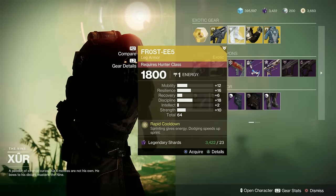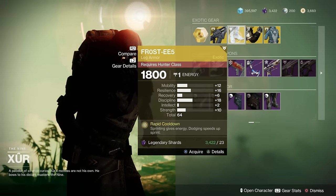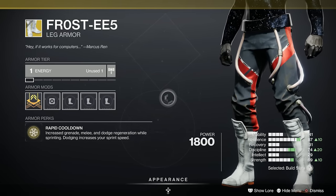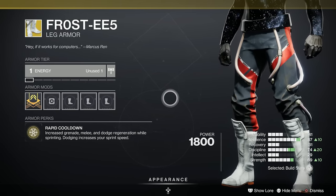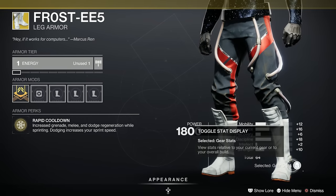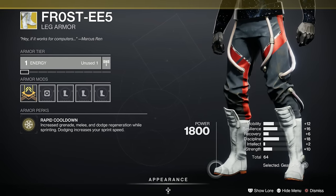Next we've got the Frosties for the Hunters. Increased grenade, melee, and dodge regeneration while sprinting — totally brilliant, utterly useful in loads of situations, particularly PvP I'd imagine. It's 64, so it's not so bad. We've got a spike in discipline and resilience — it's not a bad roll, though we'd prefer a bigger number.